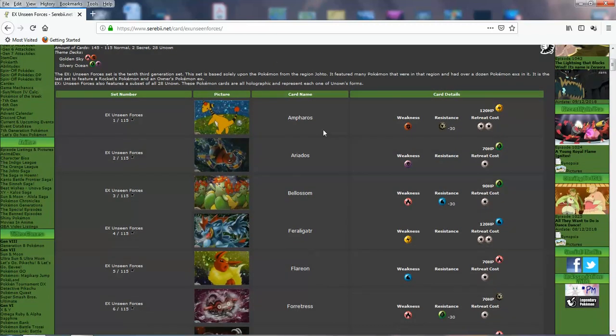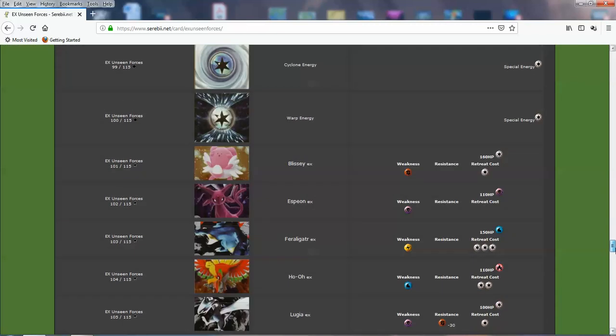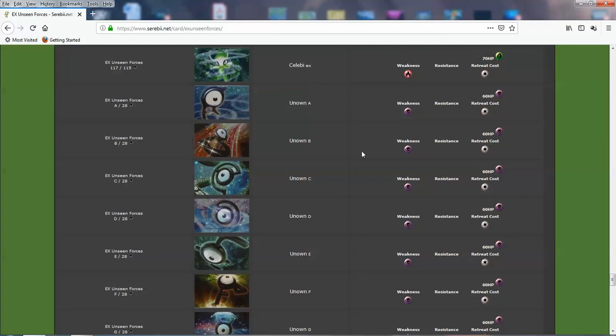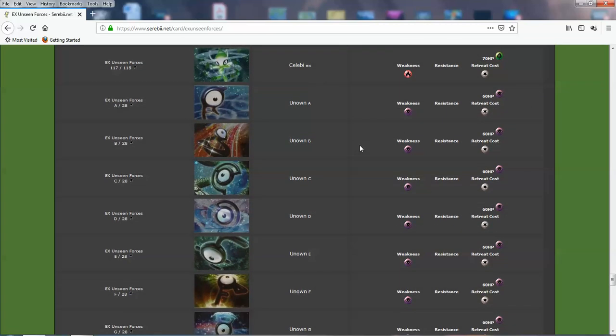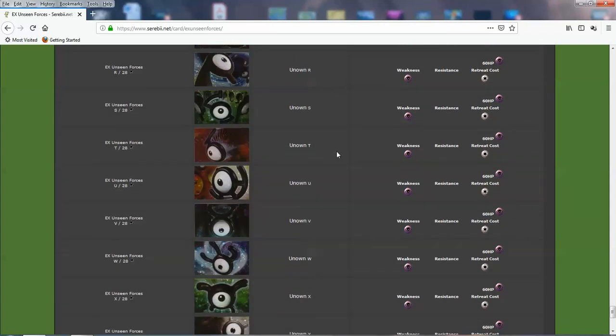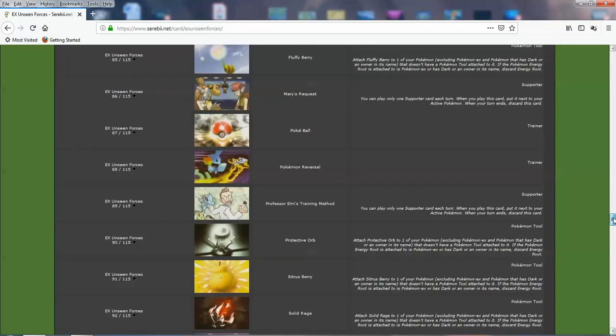That's actually part of the reason why this set is so big. There's a lot of Unowns that basically function as reverse foils in one in every five packs, from what I read on Bulbapedia. So perhaps in one of every five packs, as opposed to getting your regular reverse foil, you get one of these. It's a lot of cards — a lot of Unowns, and a lot of cards in general.